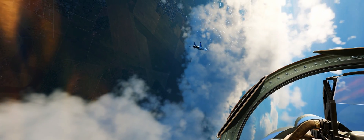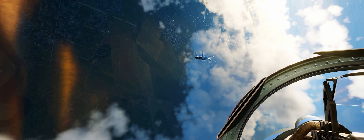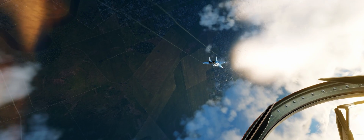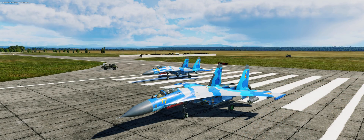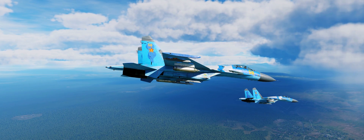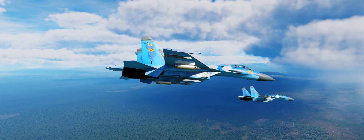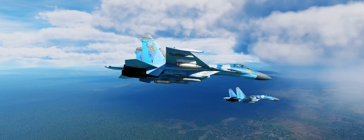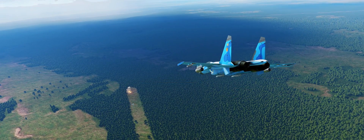To make DCS look visually stunning, I would say it's a four-part problem. The first one is you just need to have relatively high settings in your actual DCS graphics settings. I'll put my DCS graphics up on the screen right now — feel free to pause the video and copy the same or use that as a reference point. There is no way around it: the graphics settings just need to be relatively high.